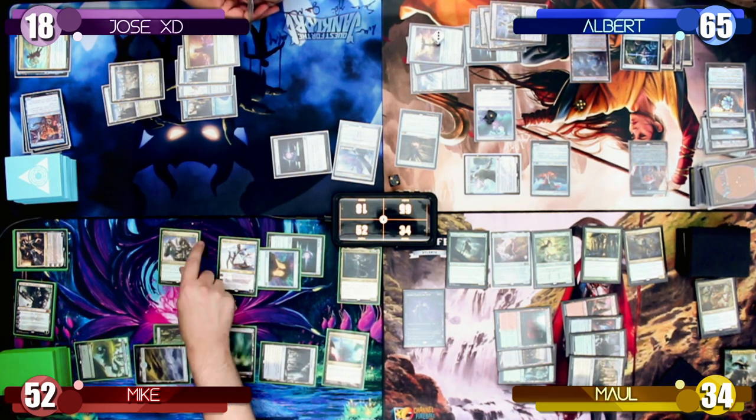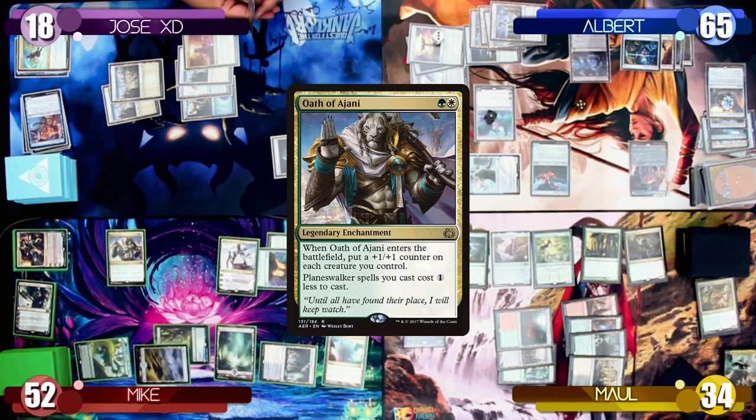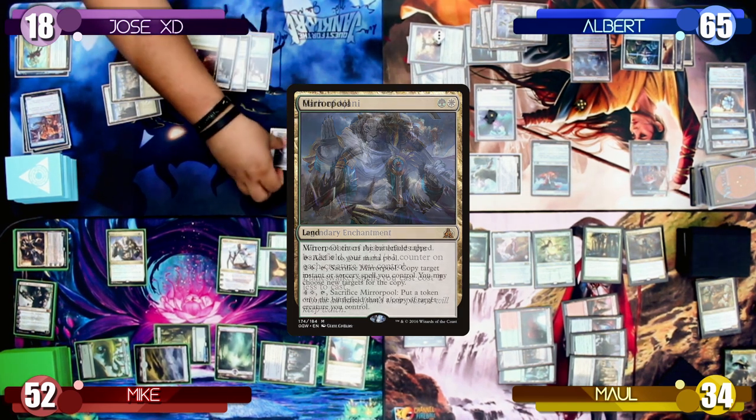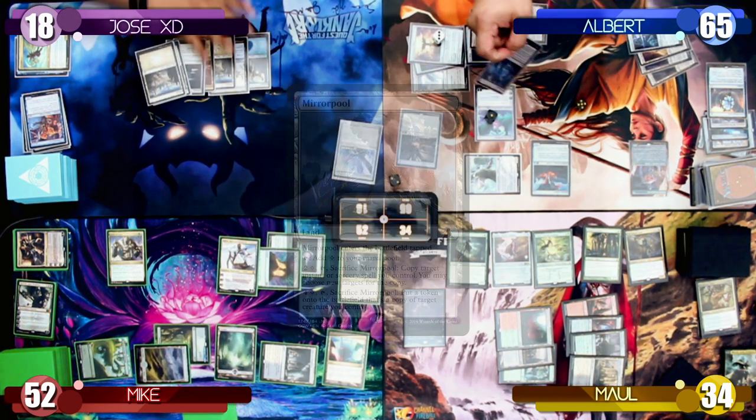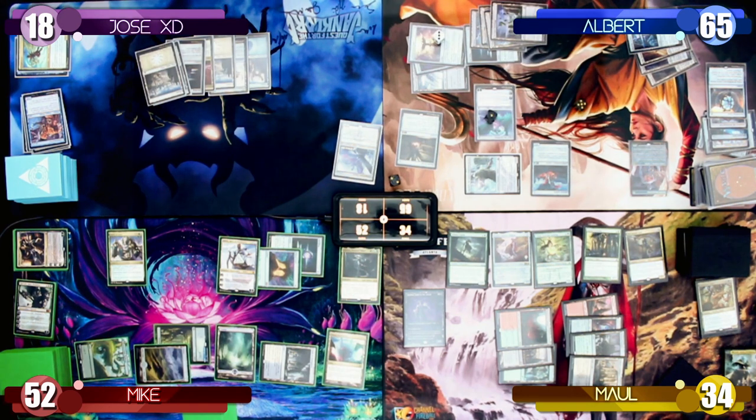Mike plays an Oath of Kaya and ends his turn. On Mike's end step, I sacrifice the Mirror Pool to make a copy of the Meteor Golem. As the token copy enters, I target Jose's Sol Ring and destroy it.